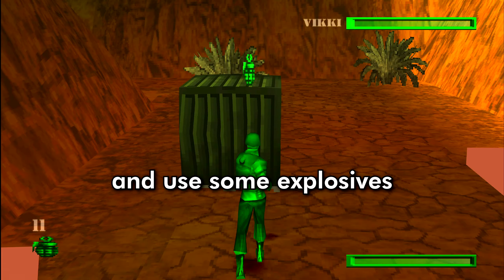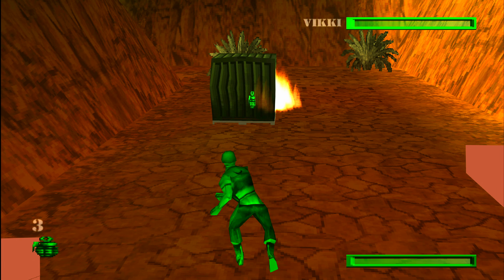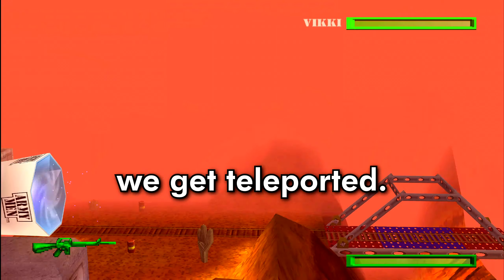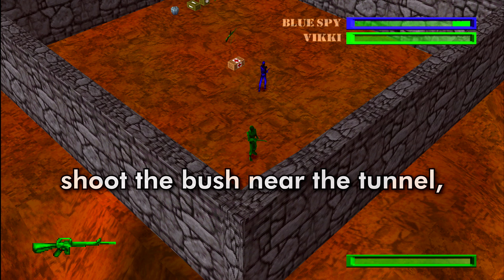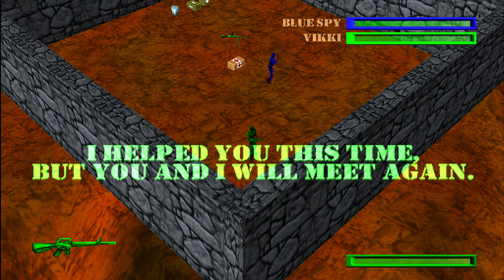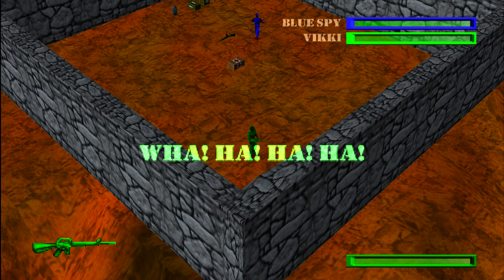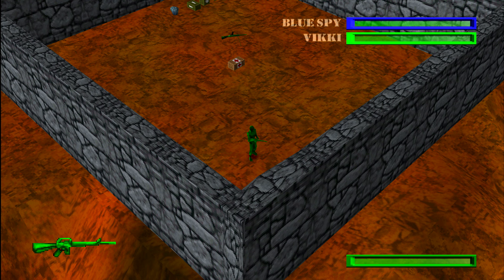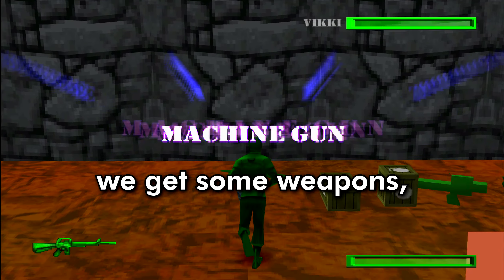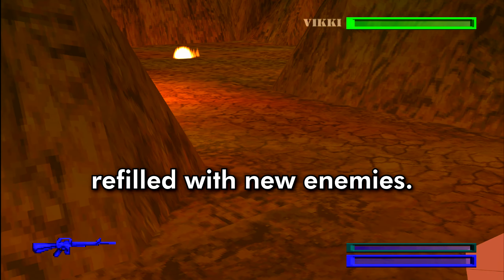Go behind this green box and use some explosives on it. Once we step on the former position of the box, we get teleported. If you don't shoot the bush near the tunnel, you don't get this dialogue. In this room we get some weapons. When we leave, we get the rainbow appearance and HUD. Now the level is refilled with new enemies.